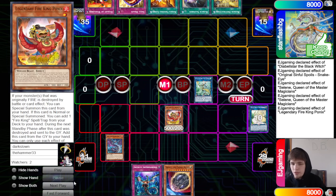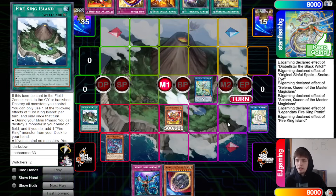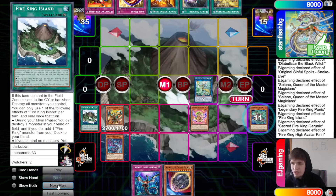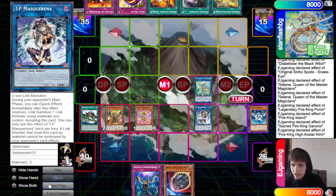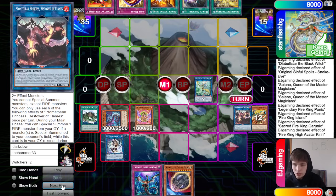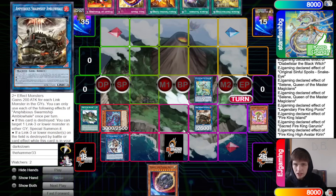Set up Appaloosa before going into the Fire King stuff. Normal summon Pwnix, Pwnix effect grabs out Island - not Sanctuary, doesn't go into Sanctuary. Island destroys Pwnix, go for Garunix, Garunix destroys Kirin, Kirin effect summons back out Arvata and pops Flamebird, Flamebird summons back out Oak and Ash. Link off into IP, make Princess, Princess summons back Flamebird, Flamebird into IP, make Whale - set and pass.